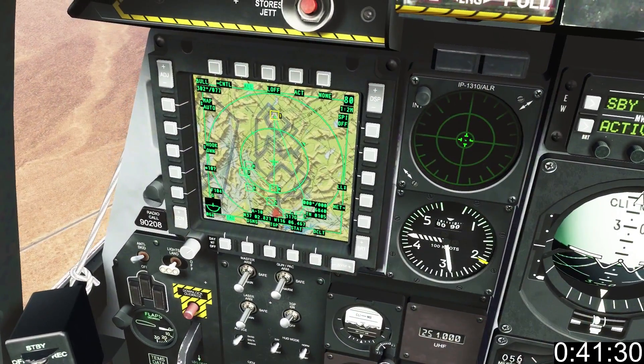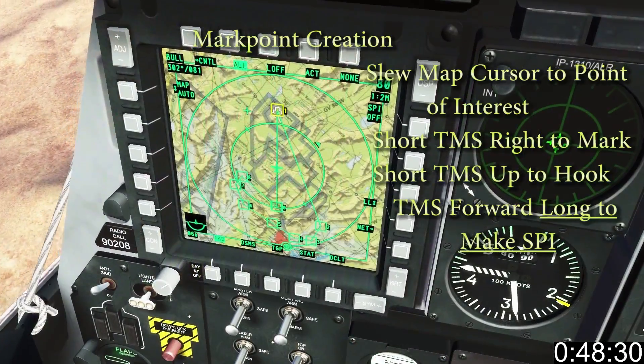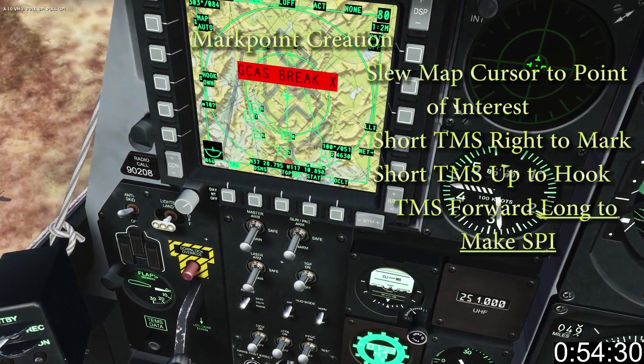By default the next steer point is SPEE. Any pre-marked point your aircraft on the map can be made SPEE by slewing the cursor to it and holding TMS up long. You can create a mark point by slewing the cursor to a point of interest, short TMS right to mark, short up to hook, or long up to make SPEE.